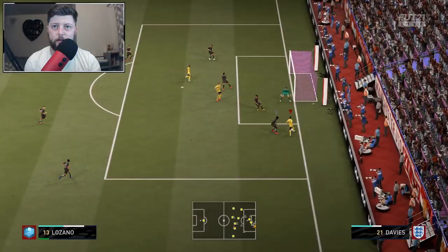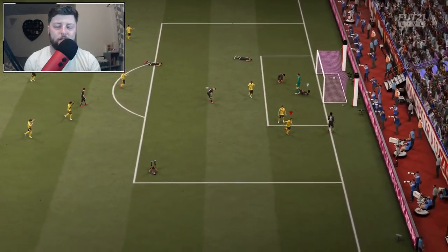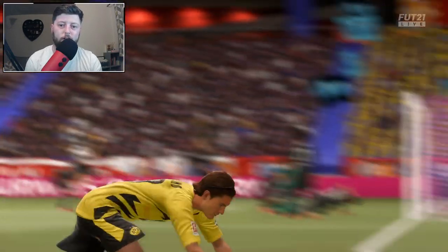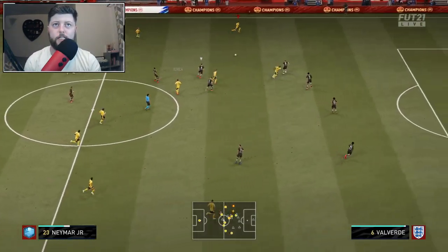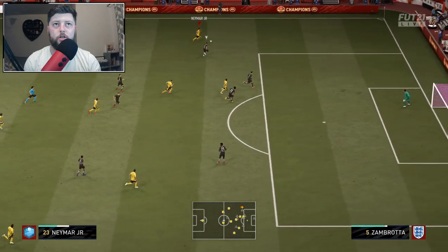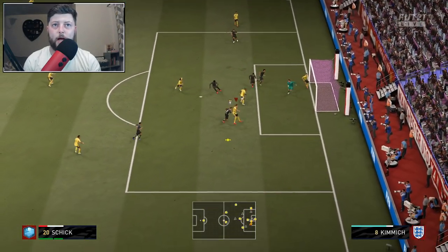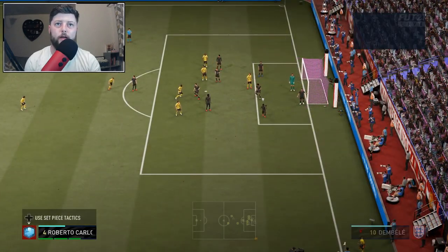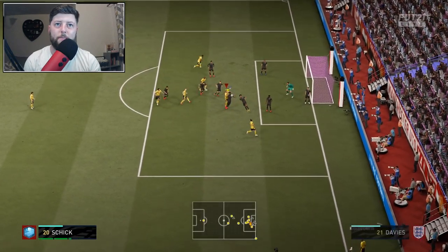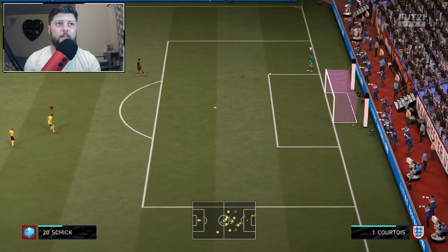Being able to get on the edge of the box and hit the finesse, and it's not being stopped by anybody. A ball into Patrick in the 82nd minute — Lozano's done absolutely all the work and Patrick has just seen it at home with his weak foot. Patrick passes wide to Neymar, lovely ball in — can we find Patrick on that back post for the hat-trick? Courtois has denied him and denied him again — it's a corner.